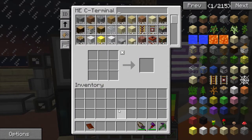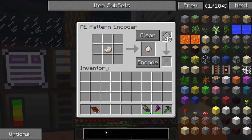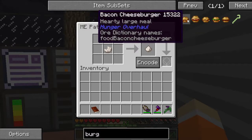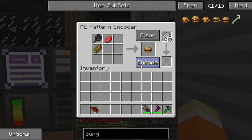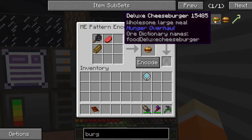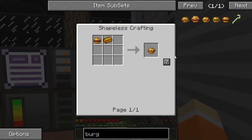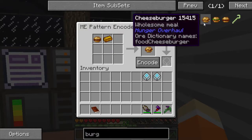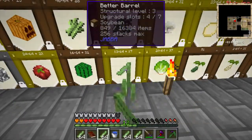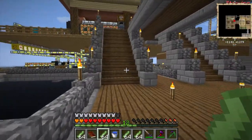What do we need? We need a rancher and a chronotyper. We already have a bunch of ranchers though, right? Sure.